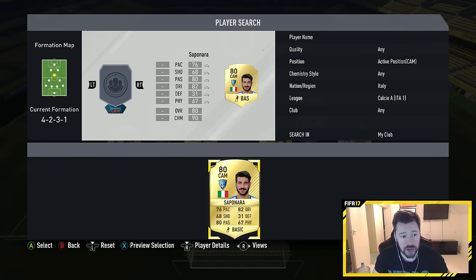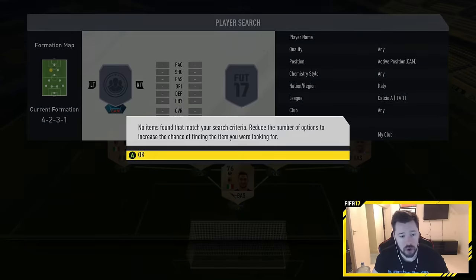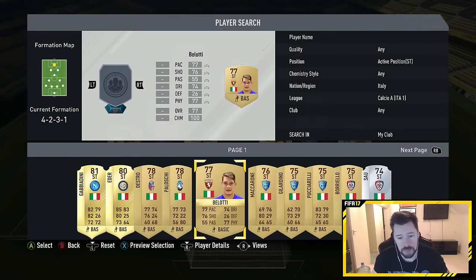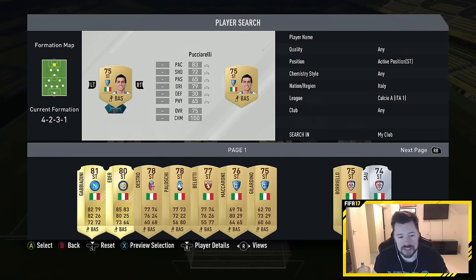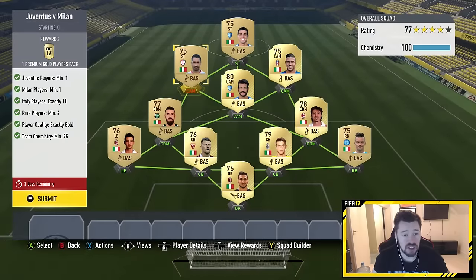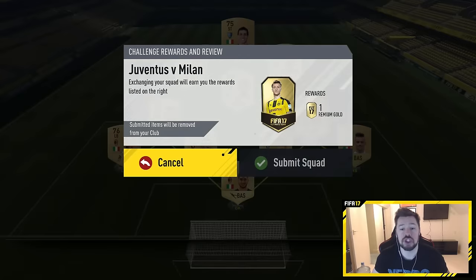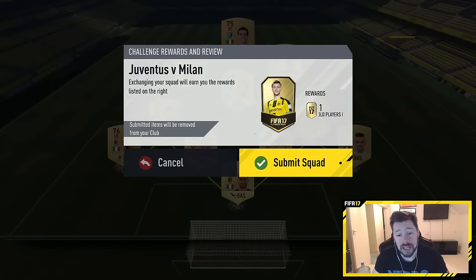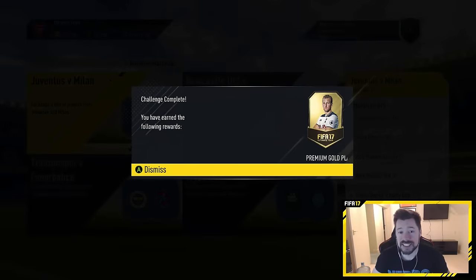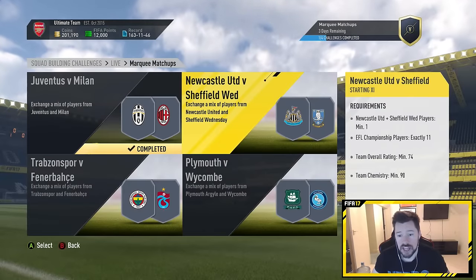We'll even throw in a couple more rares because why the hell not. We'll go for a striker — you just want to do this cheap. I don't know exactly how much this costs. What do we need for chemistry? 95 chemistry, easily done. Four rares — I've got six. 11 Italian players, one Milan player, one Juventus player. Super cheap. And we get a premium gold players pack for this, so we get a 25k pack for about a 6k investment. That's not too bad.